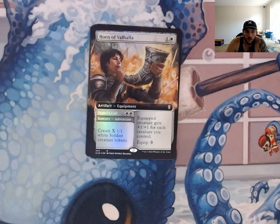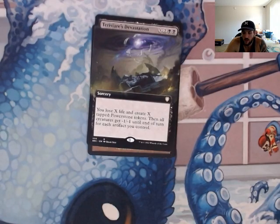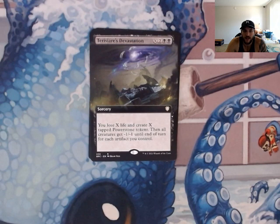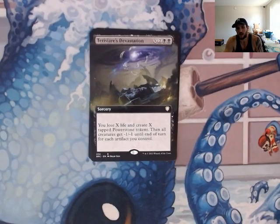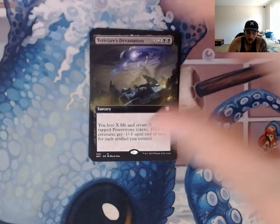Horn of Valhalla — two-drop with Yggritte's Call, so you can pay X and two white to create however many soldier creature tokens you'd like, and then the equipped creature gets plus one, plus one for each creature you control. We're probably going to use that on our commander. Teresior's Devastation — same thing here: you lose X life and create X tapped Powerstone tokens. We're going to create a ton of tokens that are artifacts, which is going to impact the Michiko saga's plus one, plus one for artifacts. It's also a third board wipe where each creature gets minus one, minus one for each artifact you control — there are a lot of artifacts in this deck, so you could potentially wipe the board while still keeping your own creatures based on how much that X factor ends up being.